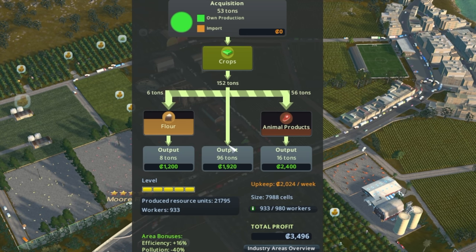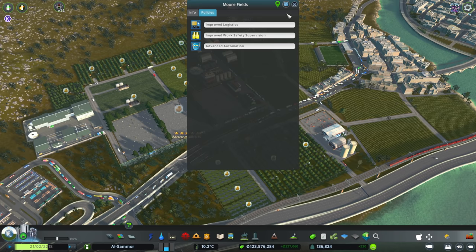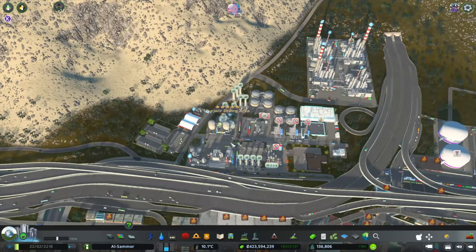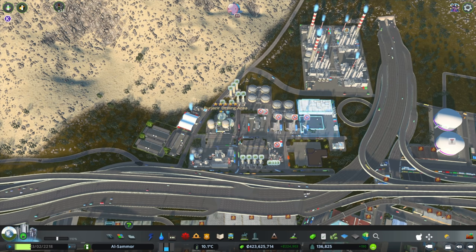It starts producing different things — you've got flour, animal products, and you're also exporting crops straight out. If you don't have all the buildings, that's something to work towards. The oil area is over here; I have two different oil spots, so utilise those as much as you can. Put down as many facilities as you can — worker areas and storage are really important.